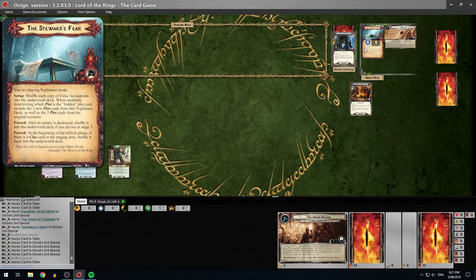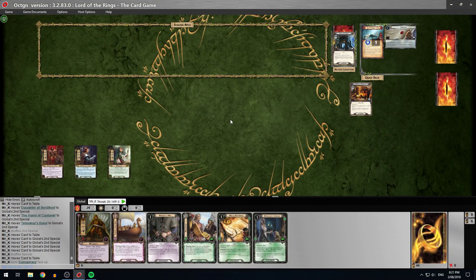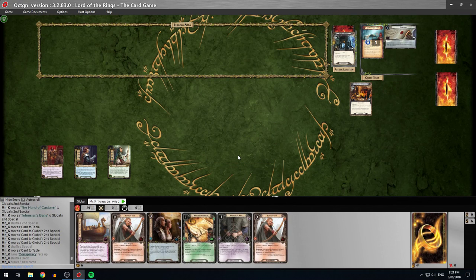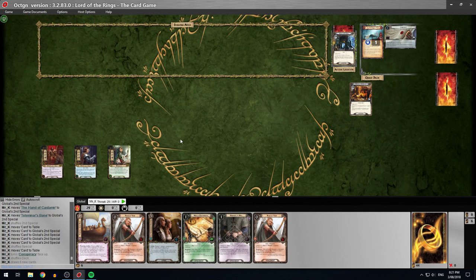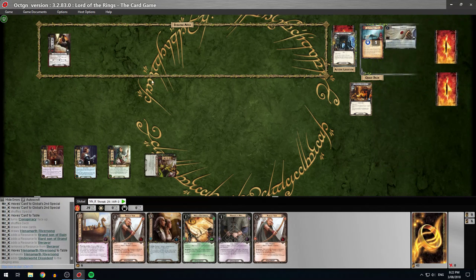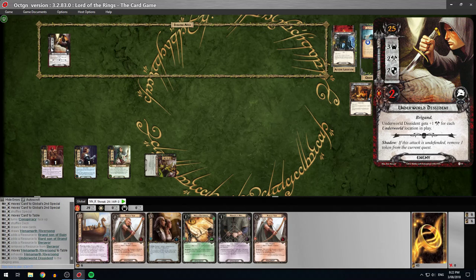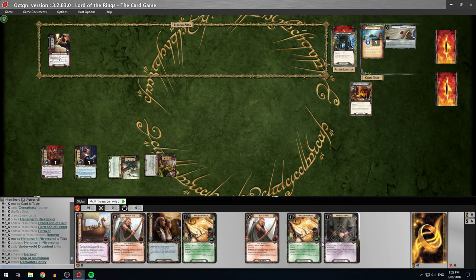Same setup as before — make the fourth star the active location. Starting hand isn't good so I'll take a mulligan. That's quite nice — decent spread of attachments. Would be nice to see King of Dale, of course. One thing to bear in mind in nightmare mode is that the card under the fourth star could be an enemy that makes an immediate attack, so it's nice to get an early game defender. I draw two — Hennemarth lets me look at the first encounter card: Underworld Dissidents, so only three threat added. That's useful to know.